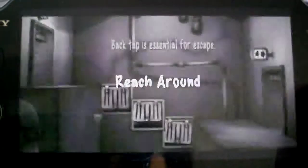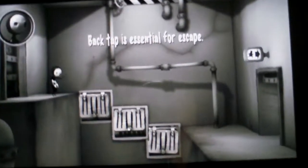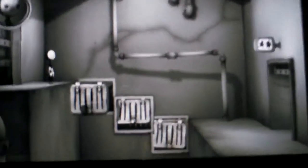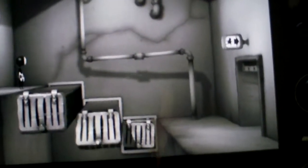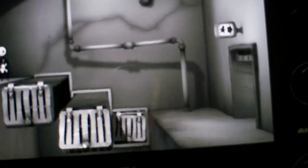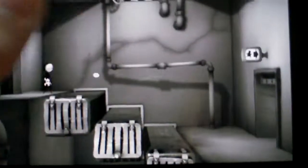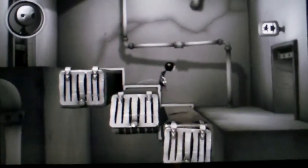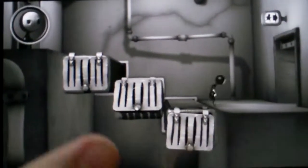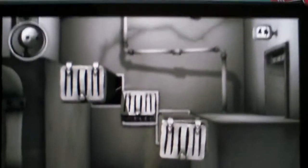Reach Around is what this one's called. It says back tap is essential for escape. So what you're going to need to do is tap these three times each. And then let Little go across.